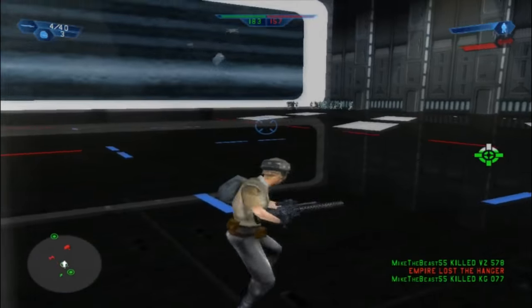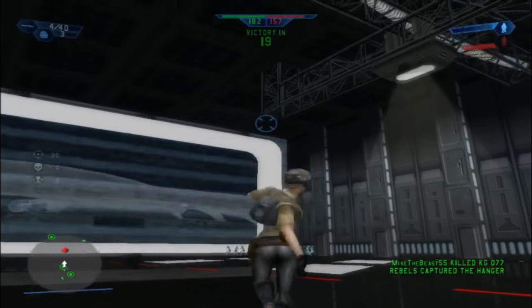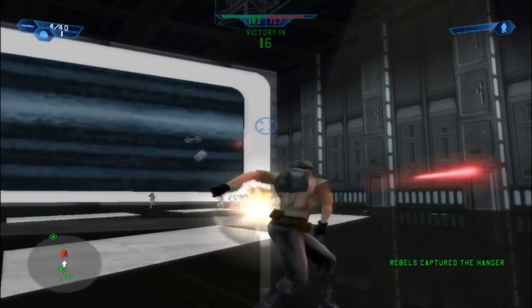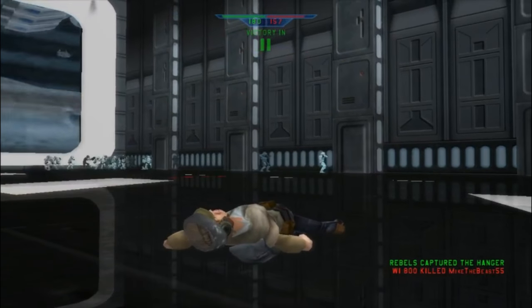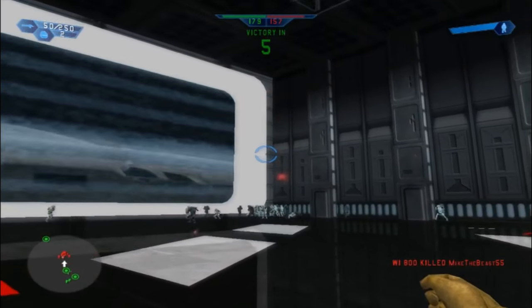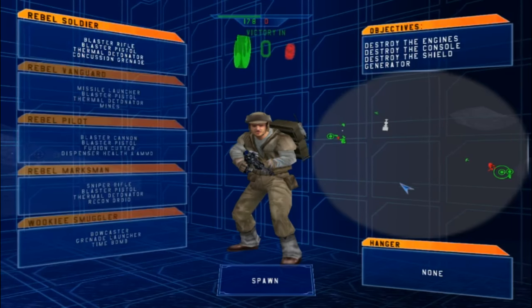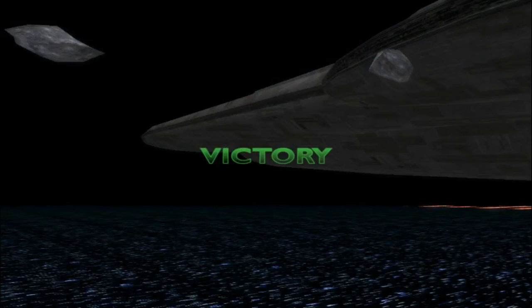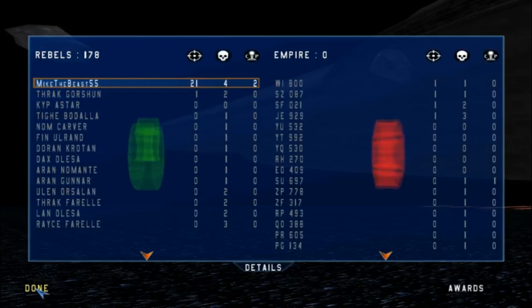Looks like we win — we captured all the command posts. Victory is imminent. Well, that was a short gameplay. Thank you all for watching this part of the Galactic Civil War space map on the Rebel Team. Next video we'll go on the Empire Team — see you next time.